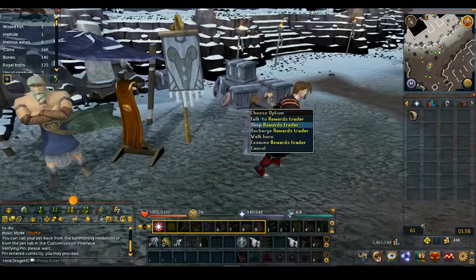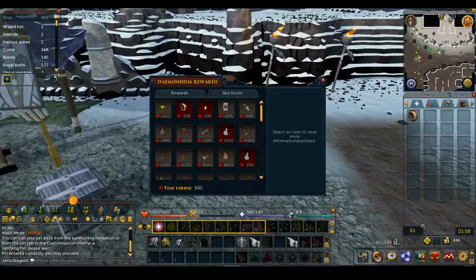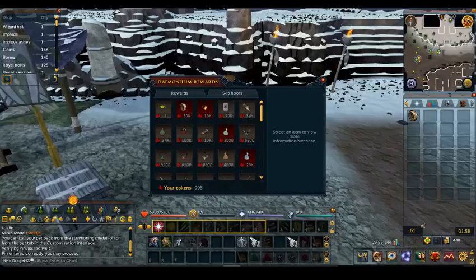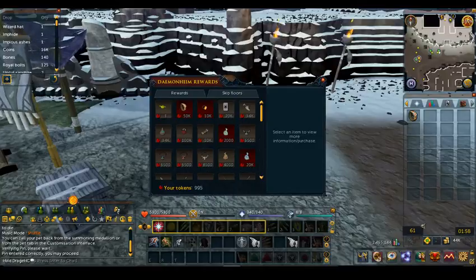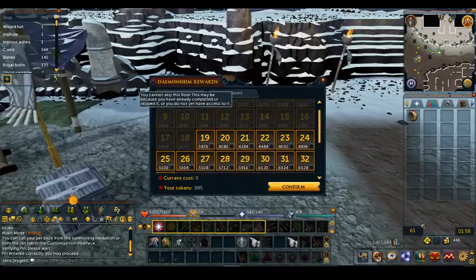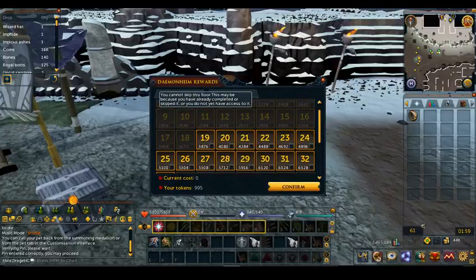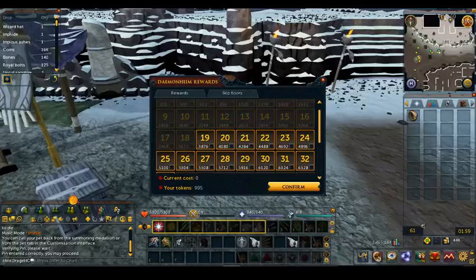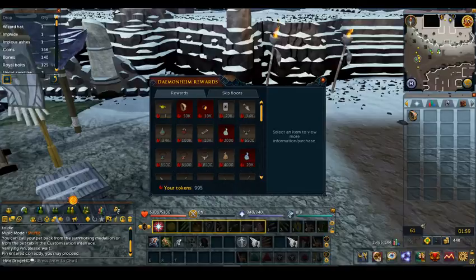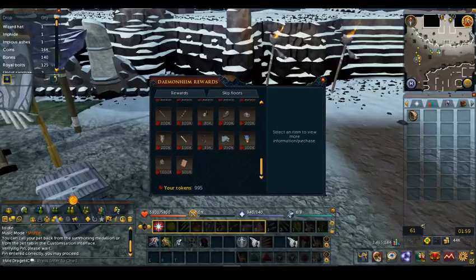To claim rewards as you go through, you'll get Dungeoneering tokens based on your highest level and the average of your prestige and current level — I'll explain that more later. There are different rewards you can get, and you can also skip floors. The first eleven floors don't offer much benefit, so you can skip them with no penalty, but it does require tokens to do so. The main reward shop is where your main source of rewards comes from.